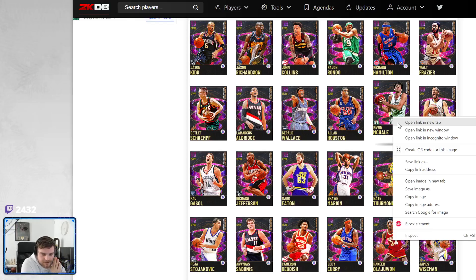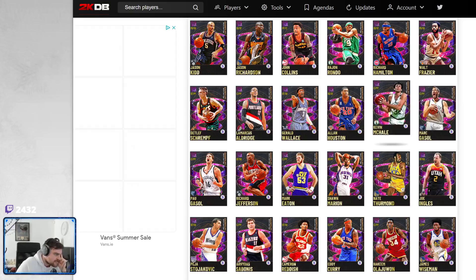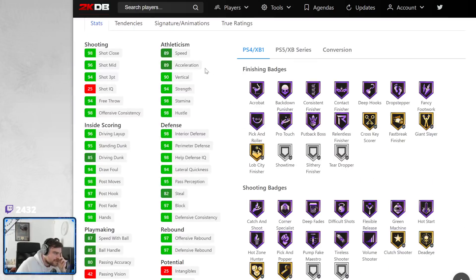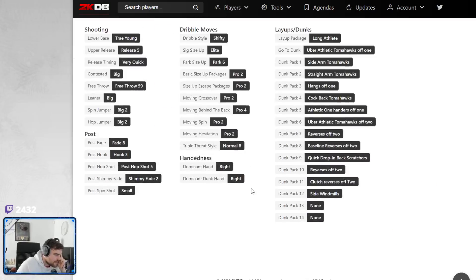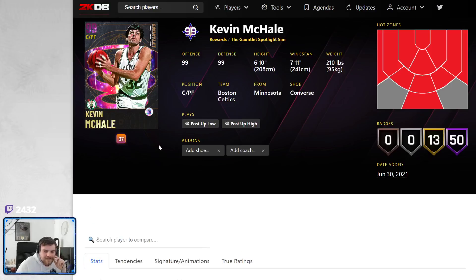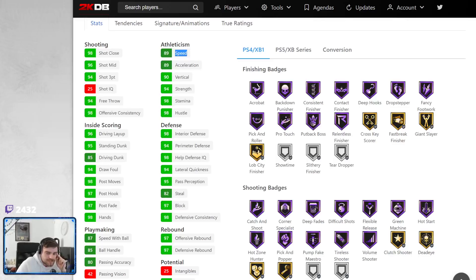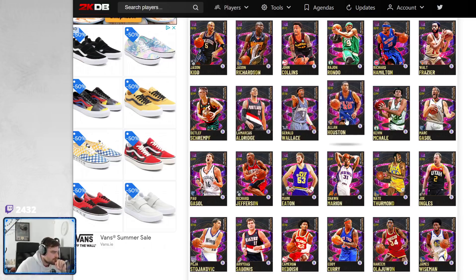Kevin McHale has the potential. This card might be the best. 7-foot, 11-inch wingspan, Dino build. 94 three-ball, 89 speed — it might be a little bit low. Every Hall of Fame defensive badge. Only gold range though. Trae Young on very quick, Pro 2 escape. Curry. This is like Dino Raja with gold range. If they gave him half range and he even had a plus-3 speed shoot, we'd be looking at one of the best players. He doesn't have hot spots from the wings, so he's a next-gen card — he's good on next-gen, he's not going to be good on current. Kevin McHale is a next-gen main card.